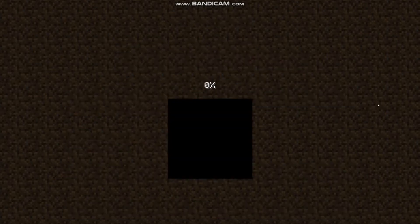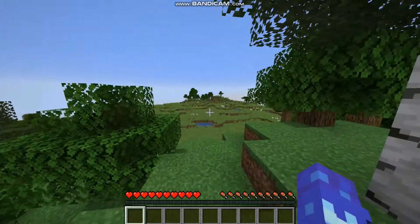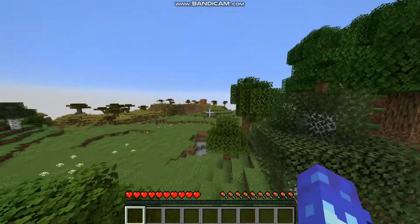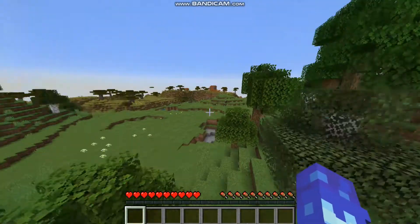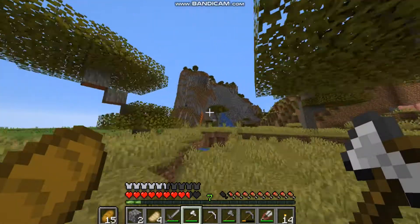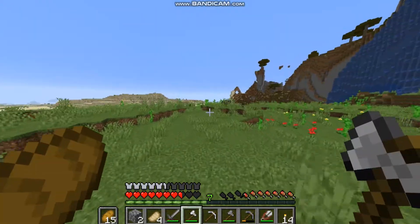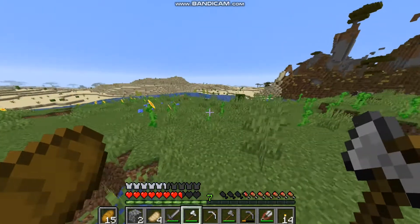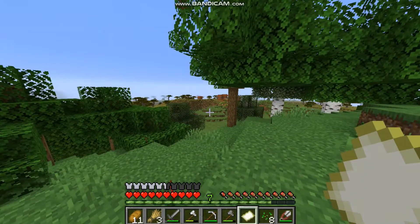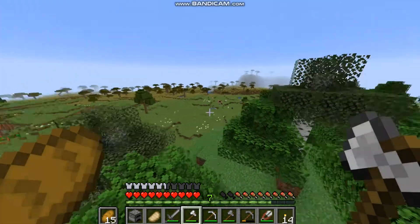I'll show you some clips on screen right now. This is my spawn point — I spawned right here, looked around, and found this village. The whole area is surrounded by savannah, there's also a shattered savannah over there, and a desert that way. It's pretty big. I made a map, so that's pretty good.